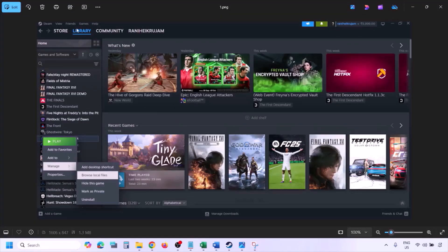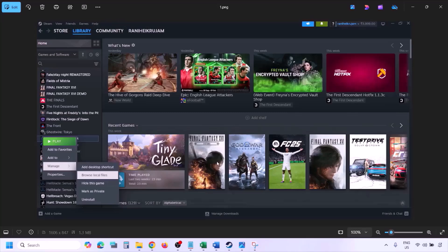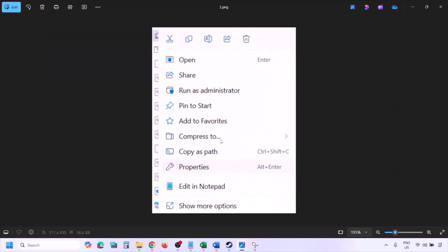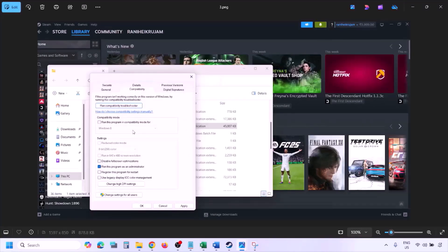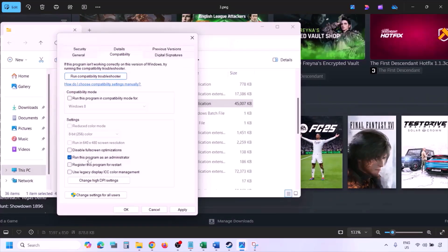To run the game as an administrator, go to Steam, go to Library, find the game in the list, right-click on the game, select Manage, and click on Browse Local Files. It will take you to the game installation folder. Right-click on the game EXE file, select Properties, go to the Compatibility tab, and put a check on the box which says 'Run this program as an administrator.' Hit Apply and then click OK.